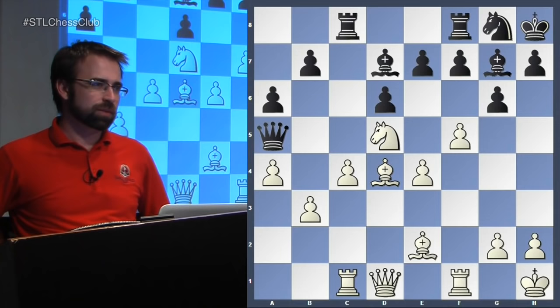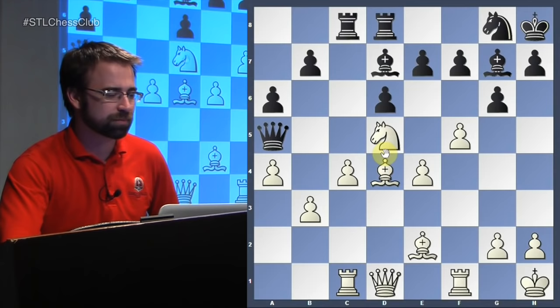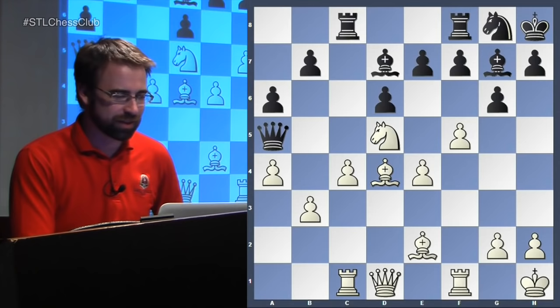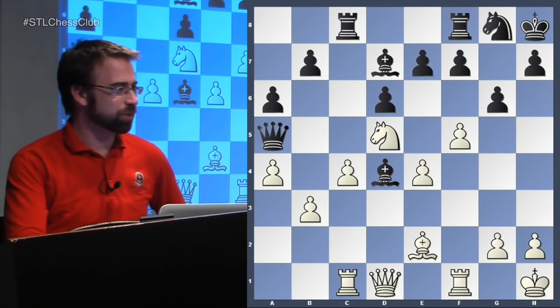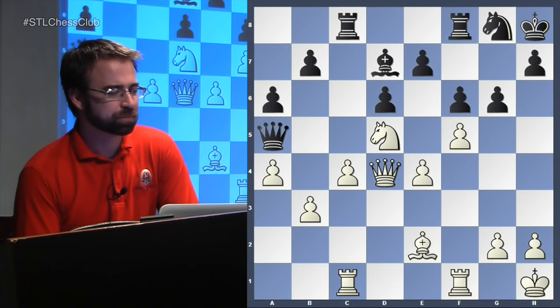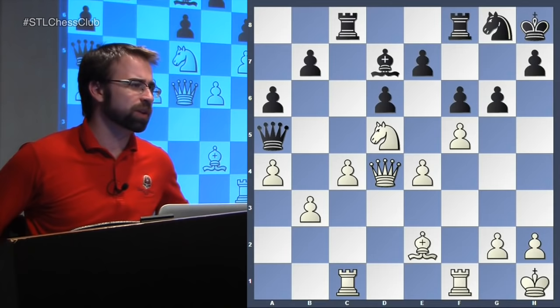Now knight to D5 with a very strong threat - if white wastes a move, the threat is bishop B6 and the queen is trapped. Facing that threat, black could play queen D8, but in the game he took on D4, which probably isn't the best. This is kind of like what we wanted to do, except now we get to do it with tempo, because black voluntarily brought our queen to the center. He played F6, and you can tell this was a big success for white - the opening really went white's way. He has a great position.